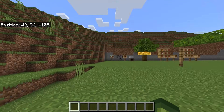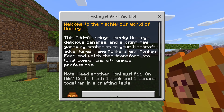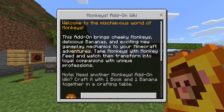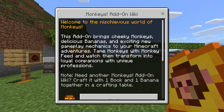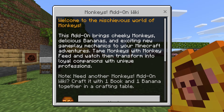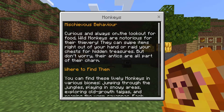This is going to work in a new or pre-existing world, and once you have this activated, you'll be given the Monkeys add-on wiki. Welcome to the mischievous world of monkeys — this add-on brings cheeky monkeys, delicious bananas, and exciting new gameplay mechanics to your Minecraft adventures. Tame monkeys with feed and watch them transform into loyal companions with unique professions. If you need another wiki, craft it with one book and one banana in the crafting table. There are a lot of different monkeys on offer.